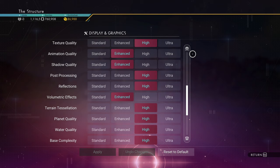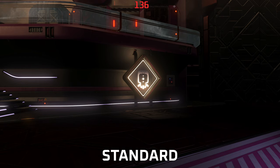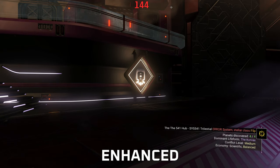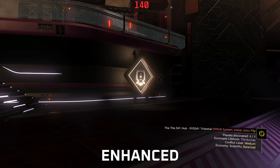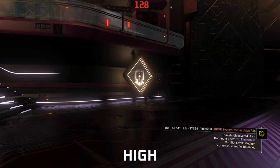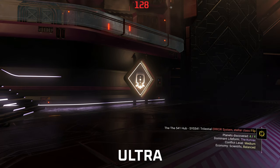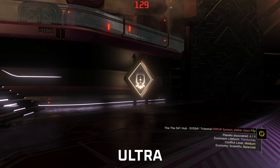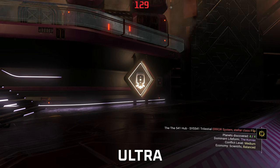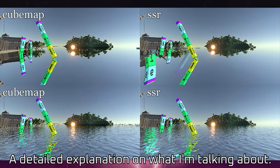Reflections: there's a difference between Enhanced and High. Enhanced uses dynamic cube maps to reflect the scene. High and Ultra add screen space reflections. They updated this in the Orbital update and it's much better now — more physically based and true to real life. I'd recommend High for screen space reflections, especially with the water update. The difference between High and Ultra is barely noticeable, so save the GPU performance and go with High.